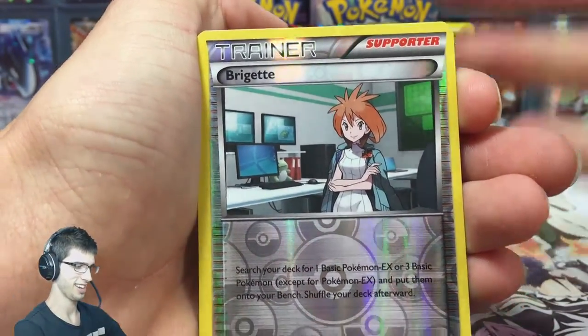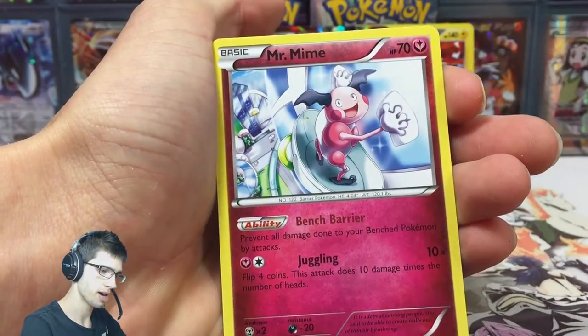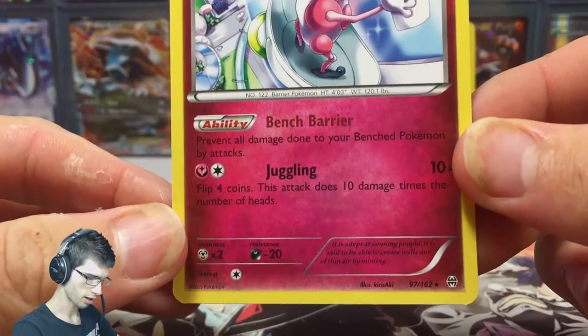We got the Bridgette reverse and a Mr. Mime with Bench Barrier and Juggling.